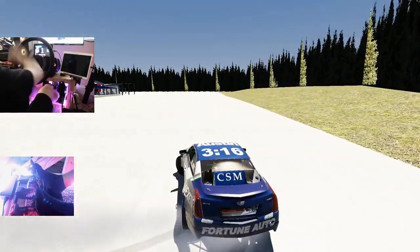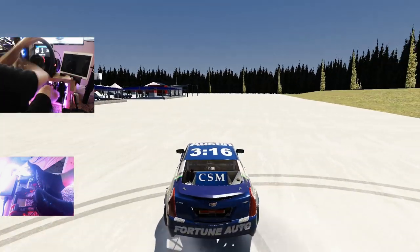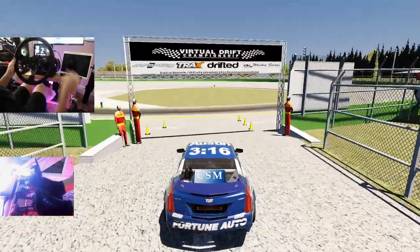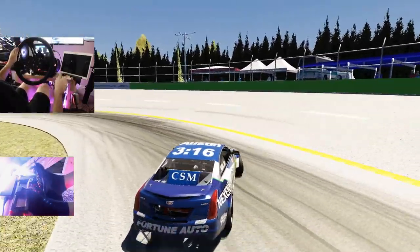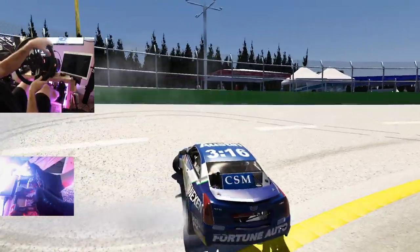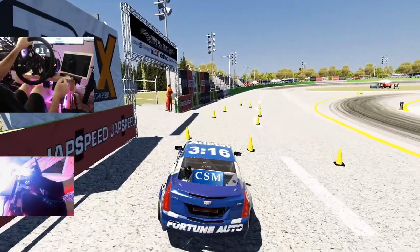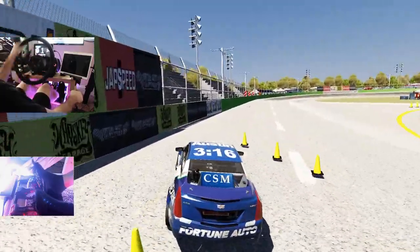We're going to leave everything how it sits and just take this car out. Oh boy, this is going to be a lot of fun — it's awesome to see more FD cars coming to this game. Pro cars from actual drivers that support the car would be really sweet to have. We're going to heat up the tires a little bit and then run OSW for the first time in Austin Minx's Fortune Auto 316 car. Let's see what we can do — hopefully we don't wreck it.